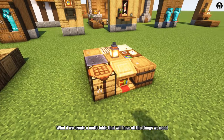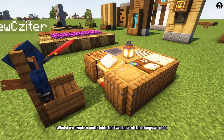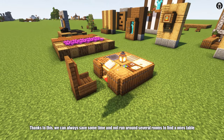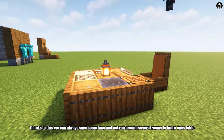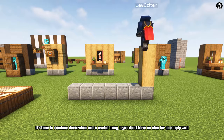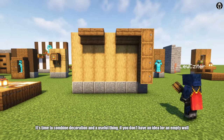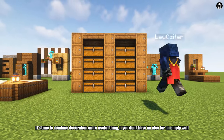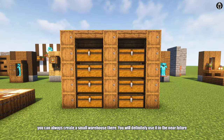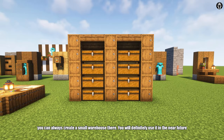What if we create a multi-table that will have all the things we need? Thanks to this, we can always save some time and not run around several rooms to find what we need. It's time to combine decoration with a useful thing. If you don't have an idea for an empty wall, you can always create a small warehouse there. You will definitely use it in the near future.